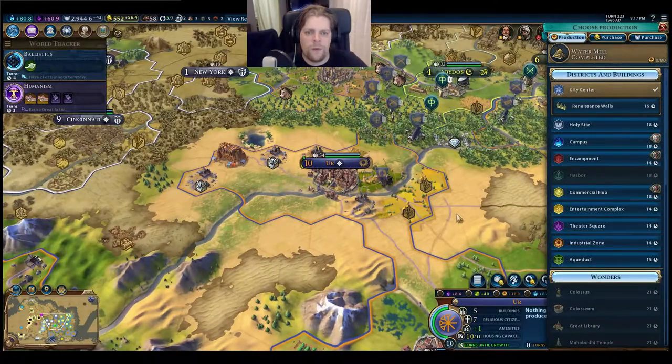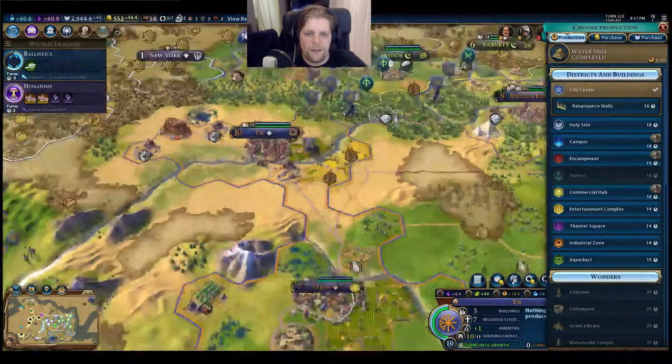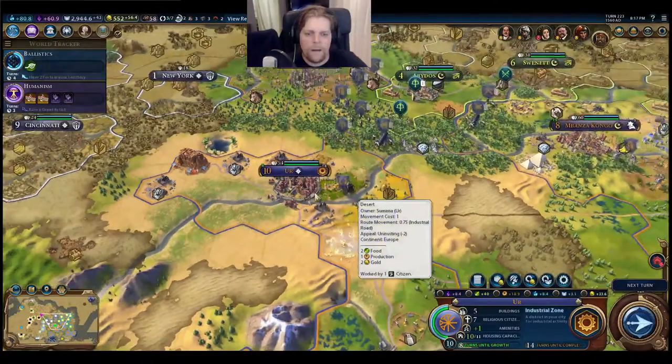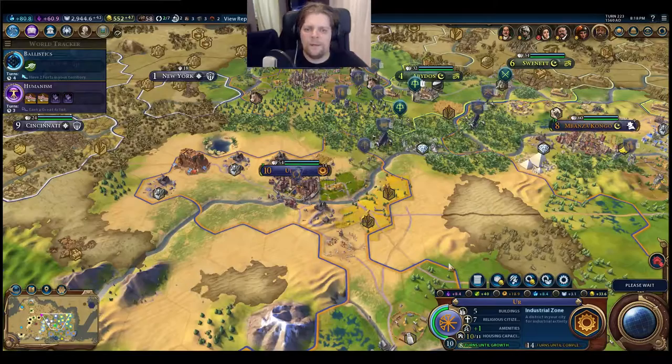This is Ur - look at the size of the city! I could go for an industrial zone down here - it'll take 14 turns but should boost city production even more. Who would have thought a city in the middle of the desert could be that productive?